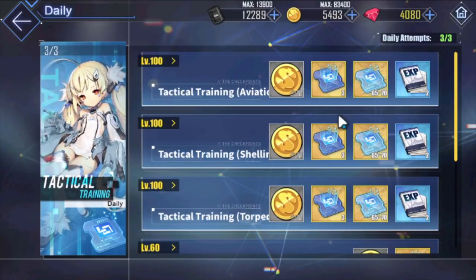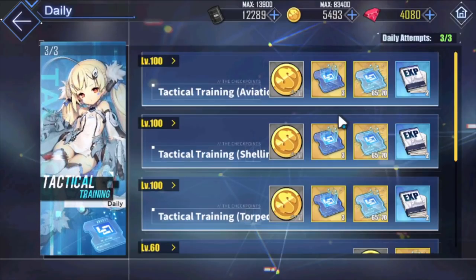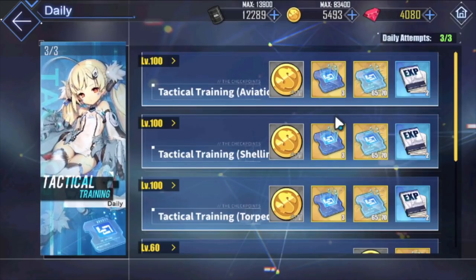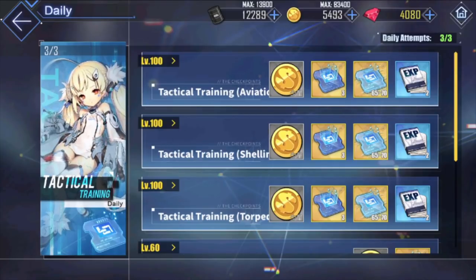Those are the six ways in the game as of right now to get Cognitive Arrays. I probably missed one maybe, but these are the main sources. Good luck to everyone farming and unlocking all your 125 ships again for the permanent stats — that's going to be fun. I'll see you guys in the next video, good luck!